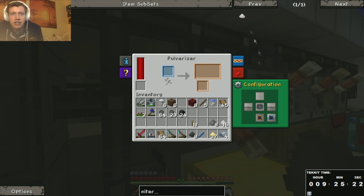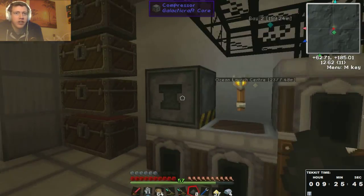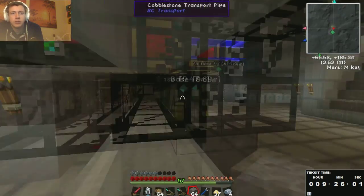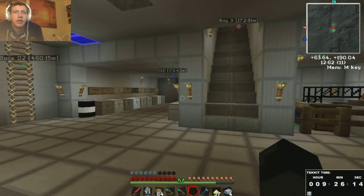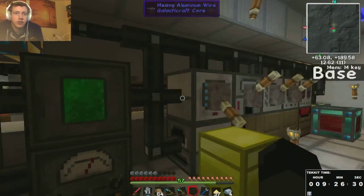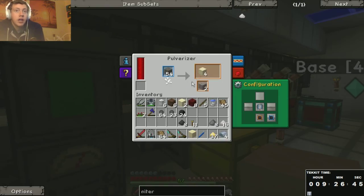Because then you can just leave the quarries doing their thing and it just sorts all the stuff out for you. Whenever I want to make something, everything's just already there — it's just all done. You get so much stuff; you don't have to do any smelting or pulverising. It just saves so much time, and I can build and get resources so much faster. It'll be so much better. Can't wait.